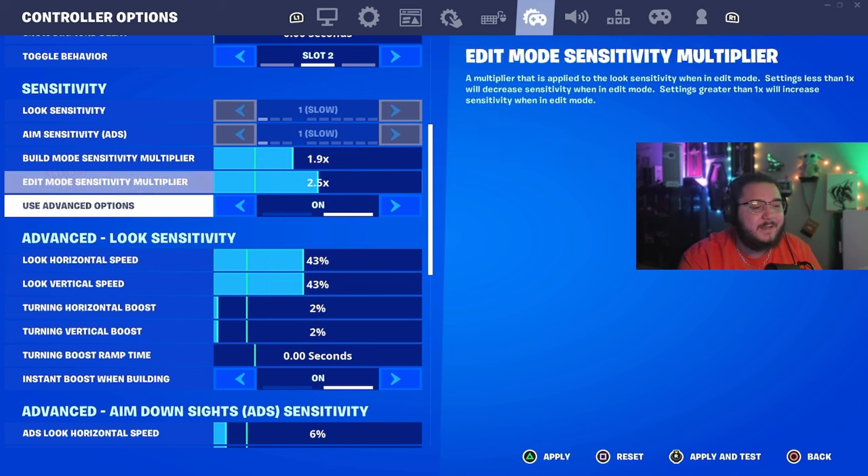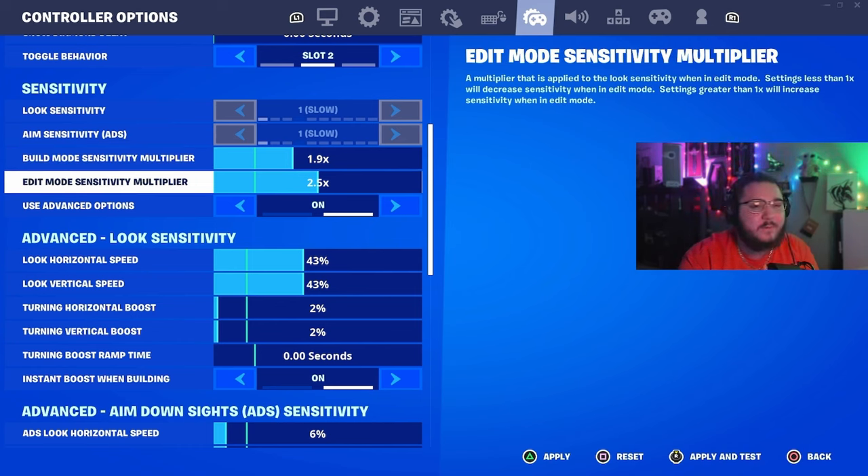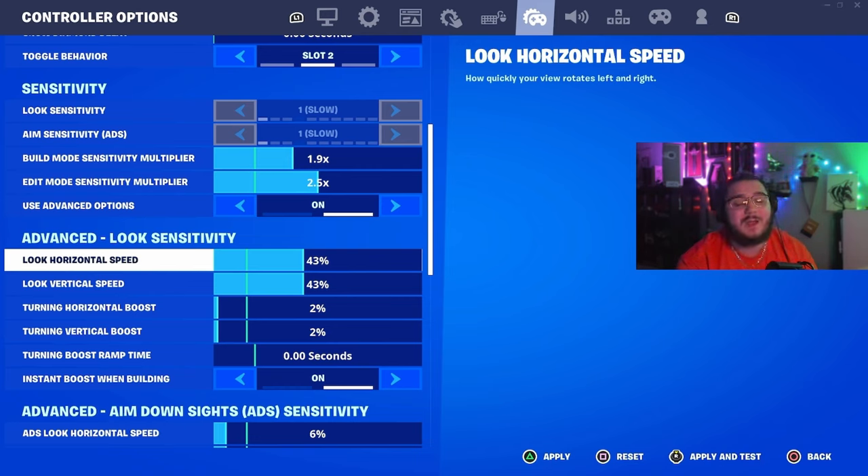Once we get down to build and edit: build multiplier is 1.9 — I think it's slow enough that I can still have nice, precise builds and everything goes exactly where I want. Edit multiplier is 2.5 — in sticky situations up against a wall, that quick sense helps so much, it's perfect. We're using advanced options, and horizontal and vertical speed are both 43 with a 2% boost on both.